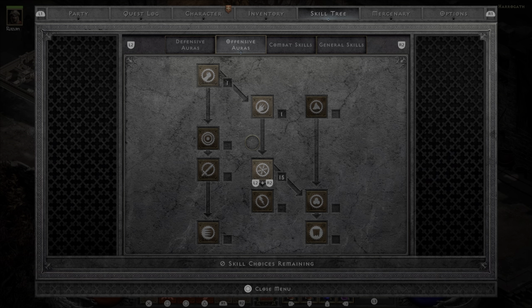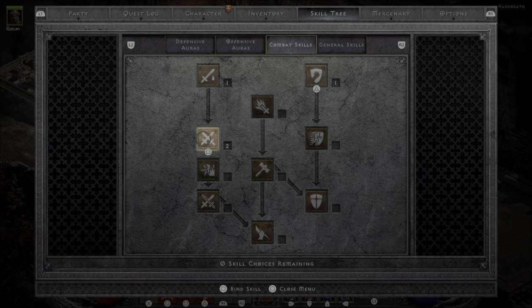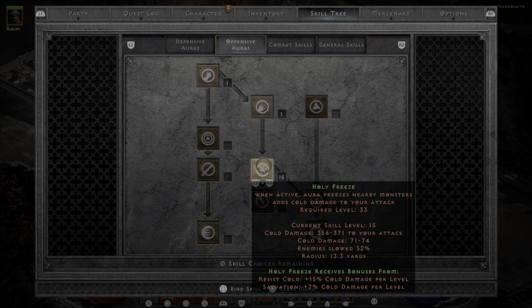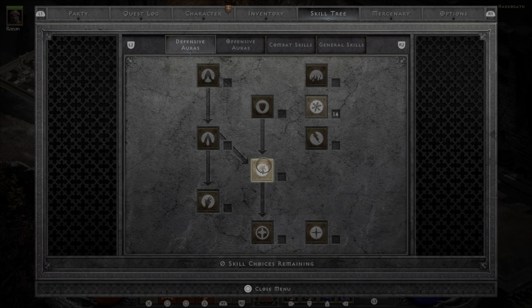If we take a look at the Paladin, the way I prefer to play them is to get up in the middle of the action and fight with Zeal, which is a melee attack, and then also use the offensive auras. I start out pumping up Holy Fire as much as I can until I get to Holy Freeze, and I'll usually switch to using this in my low 20s. This can easily carry you through Normal and most of Nightmare. Just pump up Holy Freeze, and also do the synergy Resist Cold, because this adds damage to Holy Freeze.